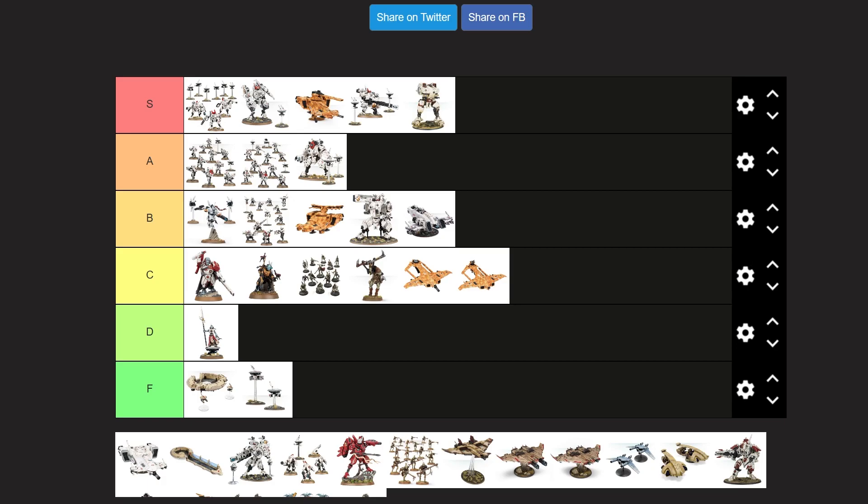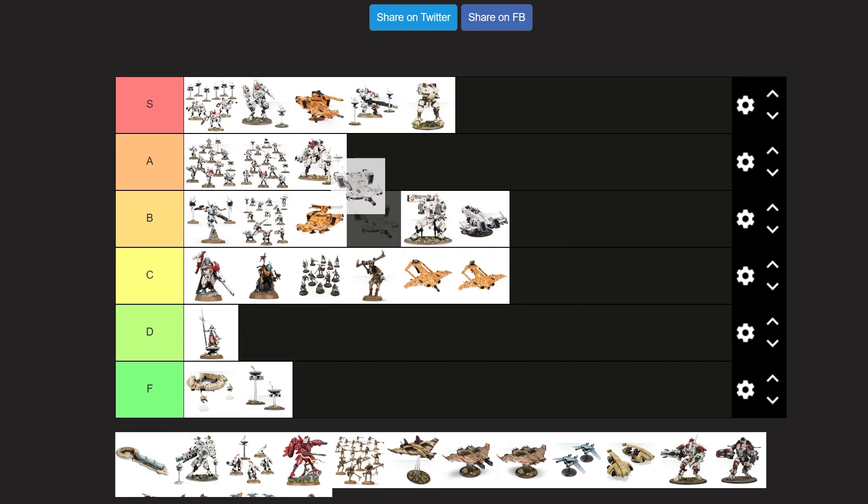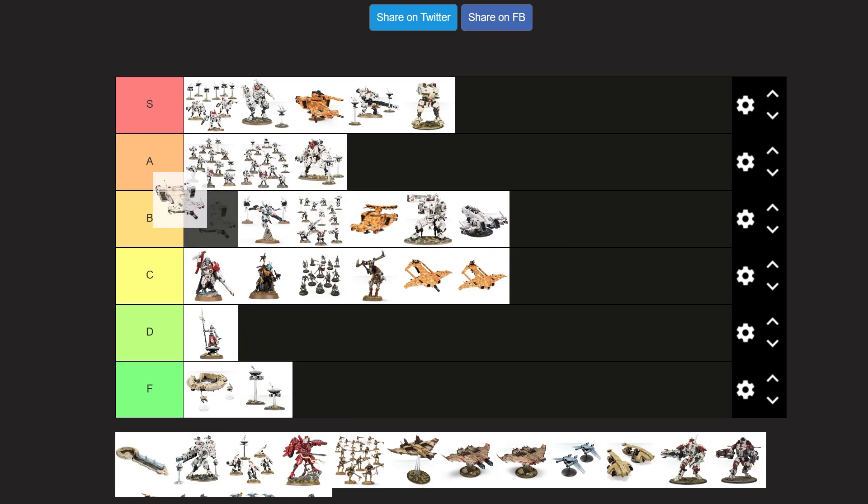Devilfish — the Devilfish is better than the Skyray Gunship, so it's going here. I like the Devilfish. I think it's a cool transport, even though it is kind of huge compared to other small transports. But I also hate it because of Fish of Fury, which if you don't know what that is, you're very lucky.